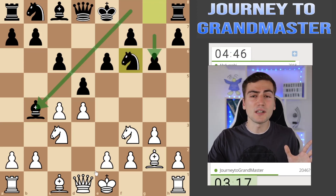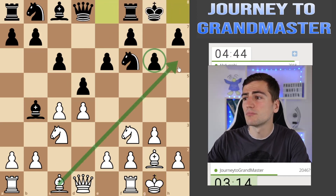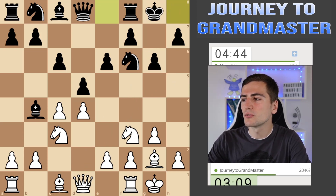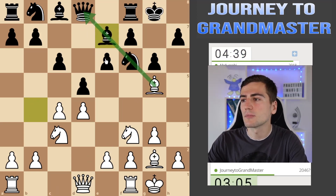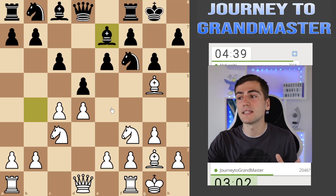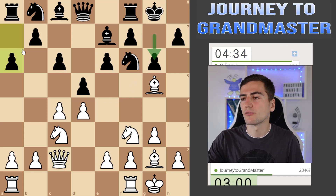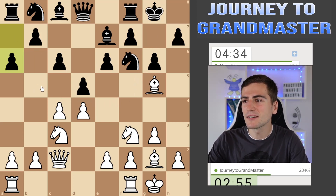Without the move g6 everything is fine, but with g6 you're just creating a lot of weaknesses. Maybe I could have played bishop h6 there, just stopping castling altogether, but I just want to continue my development normally and try to punish him. Bishop g5 here also creates some difficulties — he probably should go back, but that means he's lost time and it doesn't feel logical from the Black side. Now a6 — I guess trying to play b5 something like that.